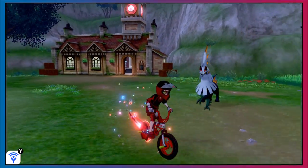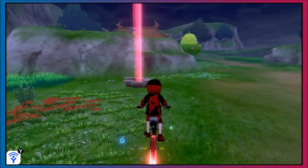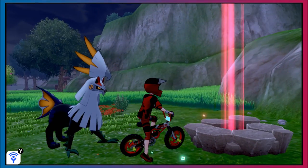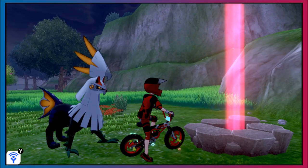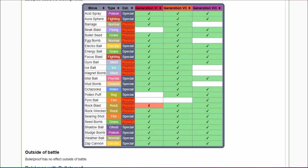The next couple of raids have something special in common: hidden abilities for the Generation 8 Pokemon that didn't have them at the launch of Sword and Shield. This den right by the station is where you can get hidden ability Dubwool. You need a purple beam for these, so reset until you get one. The hidden ability is Bulletproof, which is actually pretty good — you get immunity to a lot of powerful moves like Pyro Ball.